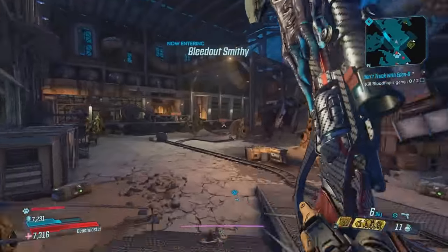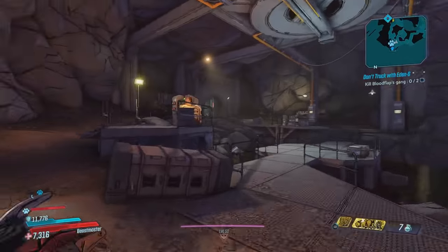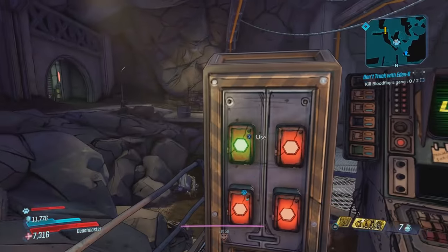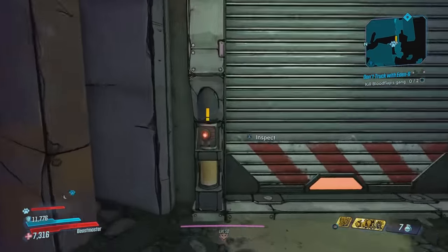And then you're going to want to work your way through the mines. It is a pretty long stretch from the spawn point. But eventually when you're down here, you'll come across this door. And in order to open this door, you're going to have to start the side mission called Childhood's End.